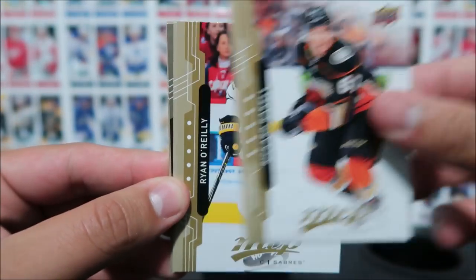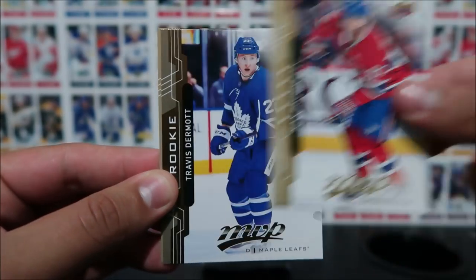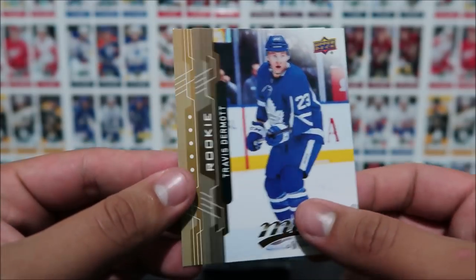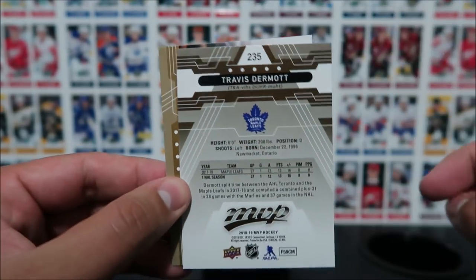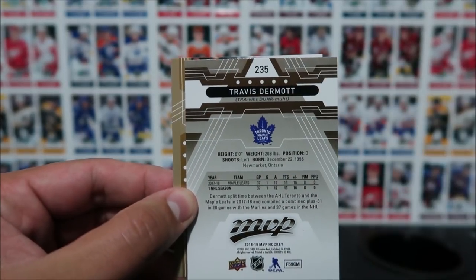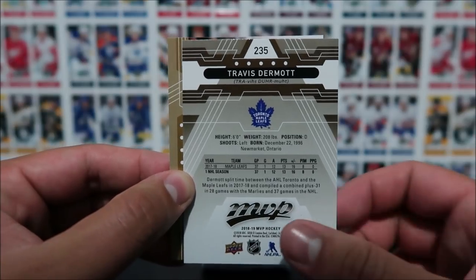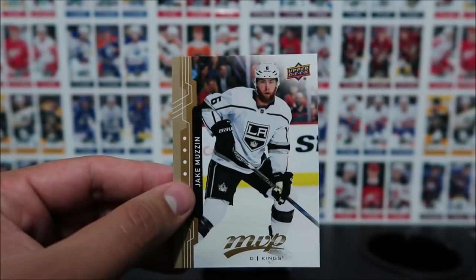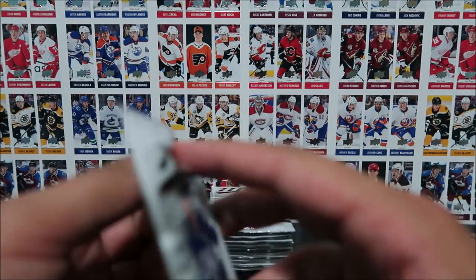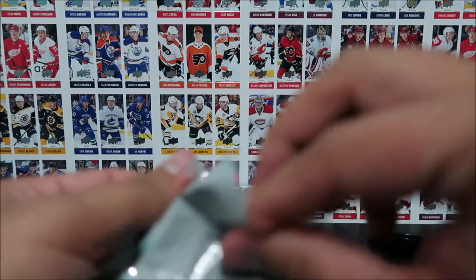Richard Rakell, Ryan O'Reilly, Max Pacioretty, and a rookie card of Travis Dermott — yes! Maple Leafs rookie. I'm guessing the rookies are the short prints. Travis Dermott and Jake Muzzin there. If you guys know if the rookie cards are the short prints or not, feel free to leave a comment below — I did not look too much into the set before I opened it up. I like to learn as I go.